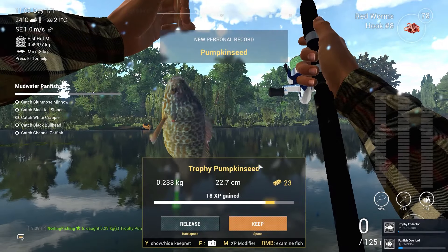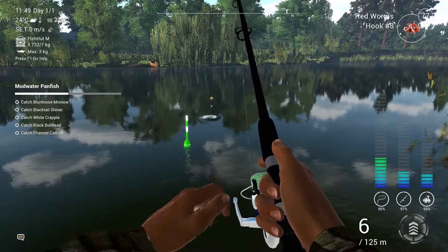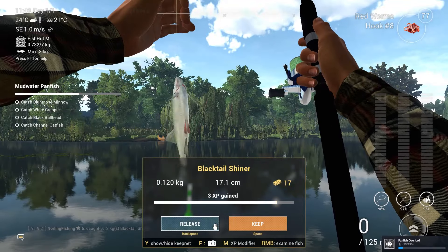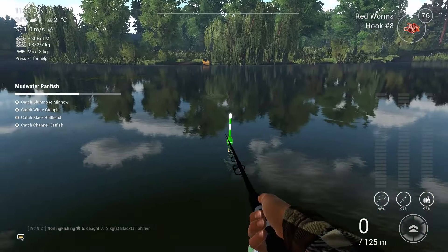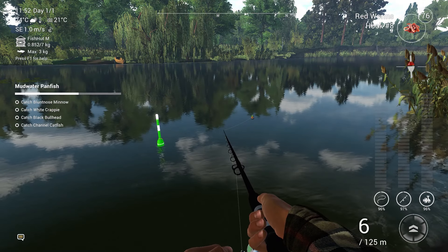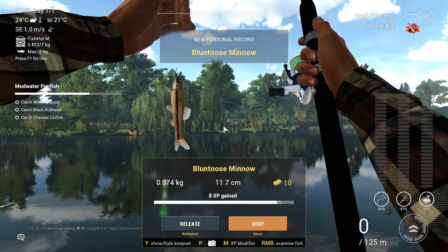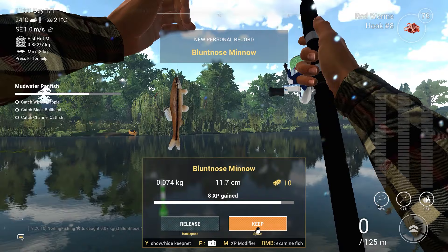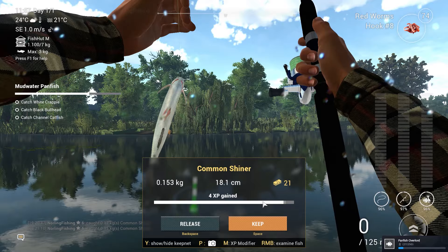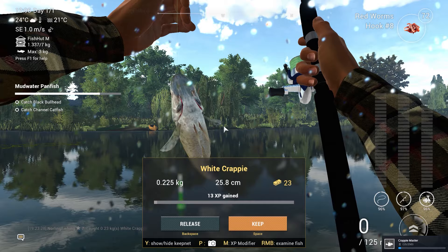We caught a trophy pumpkin seed — we don't need to go for that trophy later on, we already have it. We only have 4 more species to go. We also got the blacktail shiner. Every single fish so far has been a unique species — zero dupes. We got a minnow as well, so now we only need white crappie from here. And we caught the white crappie, which means we only have the bullhead and catfish left.